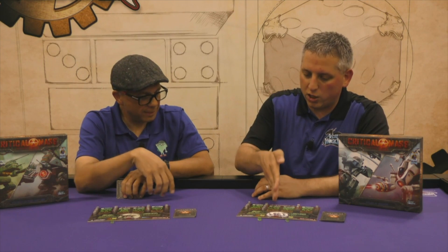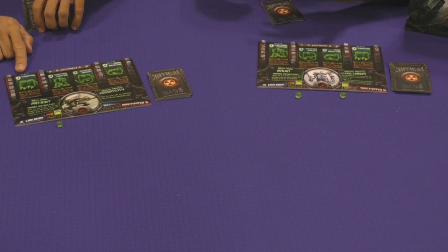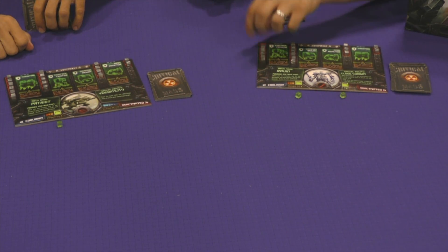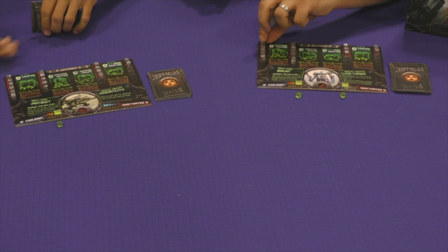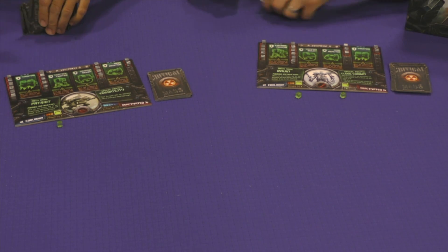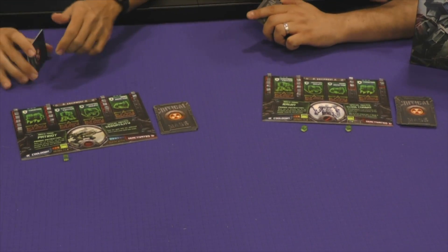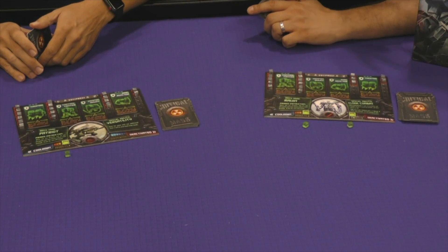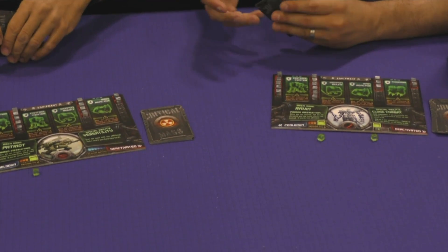The goal of Critical Mass is to knock out your opponent's four core critical components. Each one has different values - a value of one means it takes one damage to knock out, and cubes are removed as you take damage. Archon, the other mech in this set, actually has a regenerating force field.